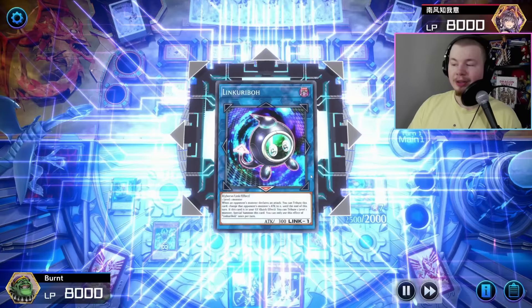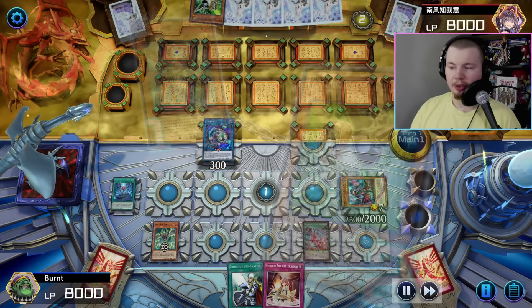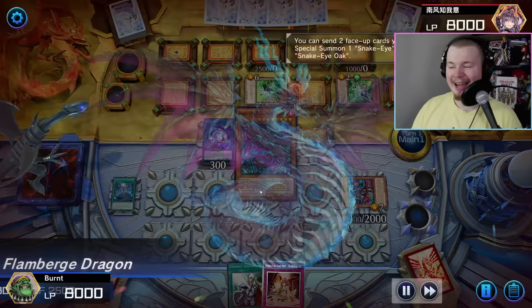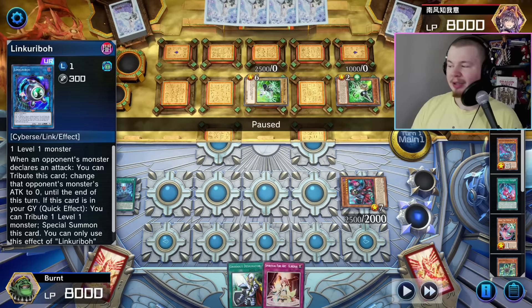With Poplar, we go into Linkaribo, triggering Poplar to put it in the back row. Afterwards, we go for Snake Eye Ash effect, use both, send them to the grave, and normally we summon Flamberge — but we get Gamma'd here. It's cool though because we got the setup. We go for our Field Spell effect, summon Oak, Oak brings back Snake Eye Poplar, and we use Oak's effect the same way we would have used Snake Eye Ash to summon Flamberge to the field. We go for Flamberge effect, grab our Poplar, put it in the back row, activate Original Sinful Spoils, send the Poplar to the grave, and summon Volcanic Rimfire.